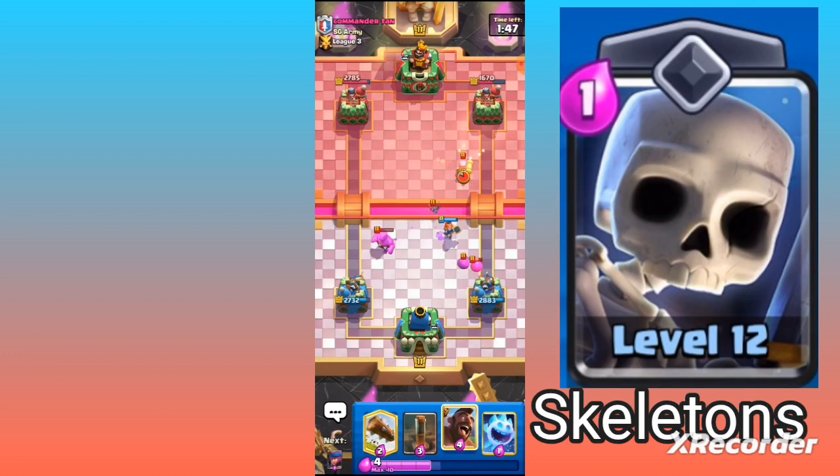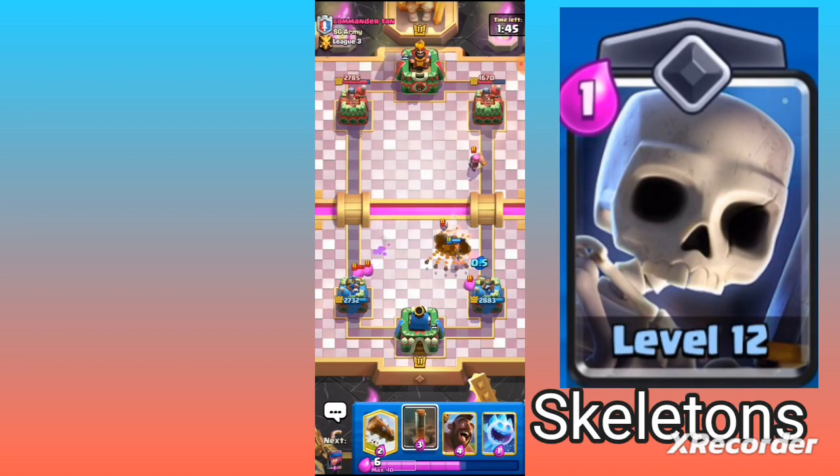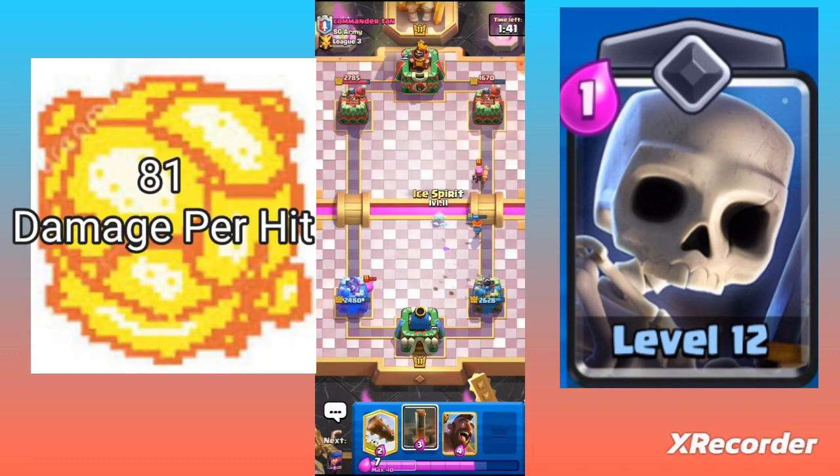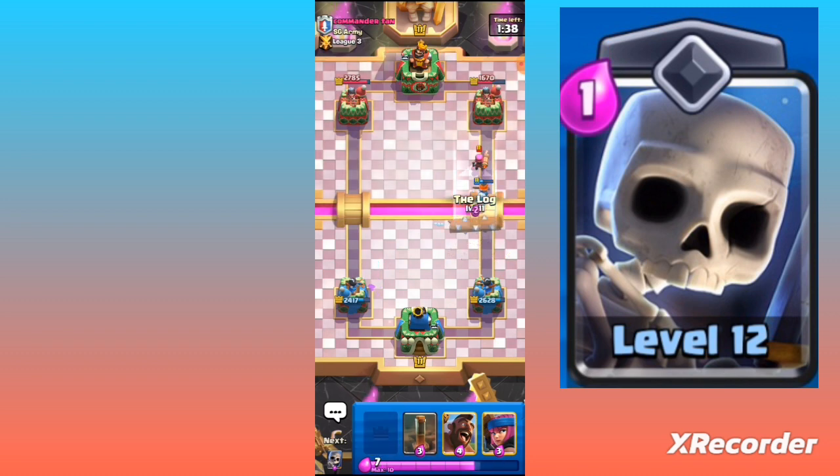We also have the Skeletons. Cheap and quick, they can surround enemy tanks and distract them while your other cards, like the Firecracker or even your crown towers, deal more damage.